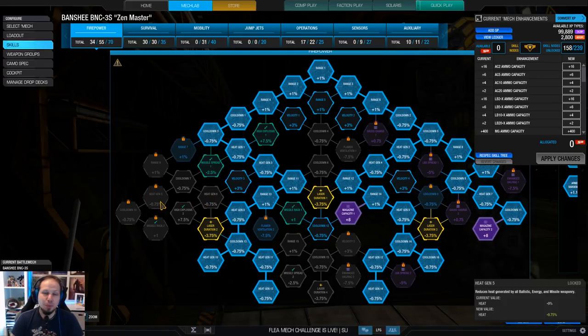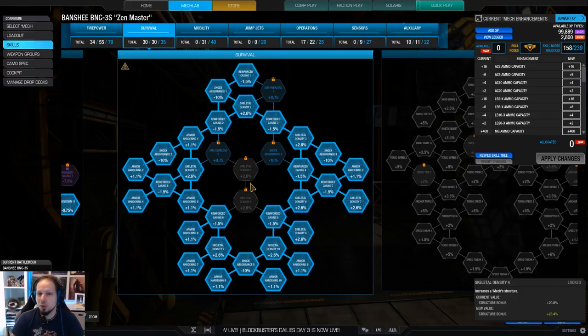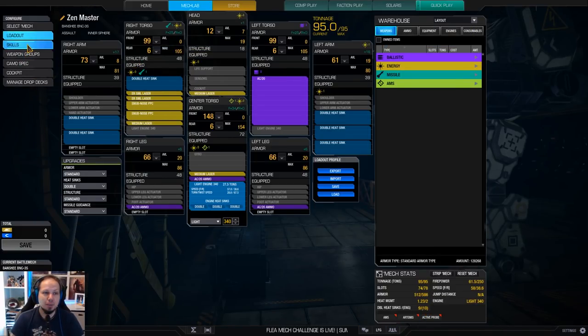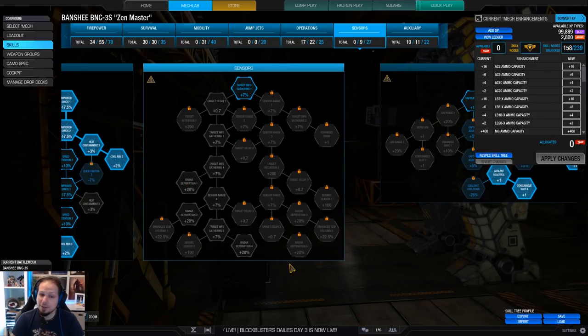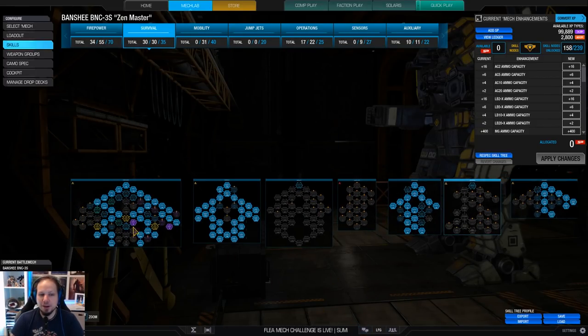You can get up to 20.5% heat gen bonus with those nodes — that's crazy. What I wanted is structure and armor since we are more or less a brawler. This is very short range oriented, no mobility, no jump jets of course. But operations is cool because we are running a bunch of heatsinks — 19 in total — and therefore cool run will really help cooling your mech down again. No sensors or radar deprivation because I favored artillery strikes and double cool shot instead. This build is very much tilted towards survivability and firepower DPS sustain — it's a nice Banshee.